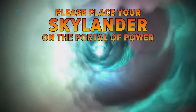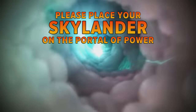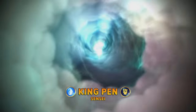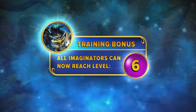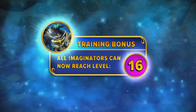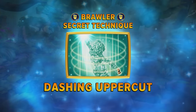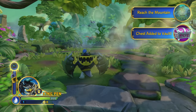Here we go, ladies and gents! Please place your Skylander on the Portal of Power. Does it mean like any Skylander? Like King Pen? A part of the starter packs is King Pen — one of the main Senseis. Which is A, awesome, and B, means I can train your Imaginators. And as for brawlers like me, I'll teach them my secret technique. So that's neato — we got a chest added to the vault, and our objective is to reach the mountain.